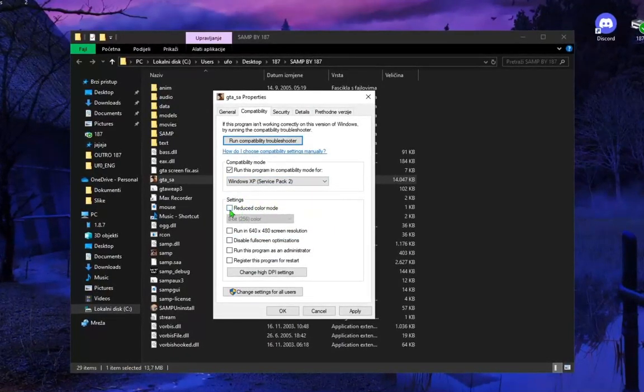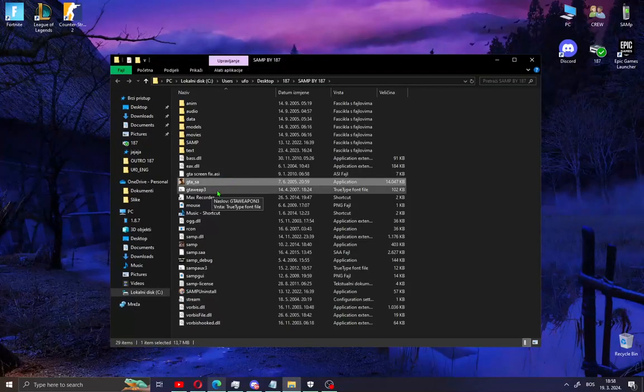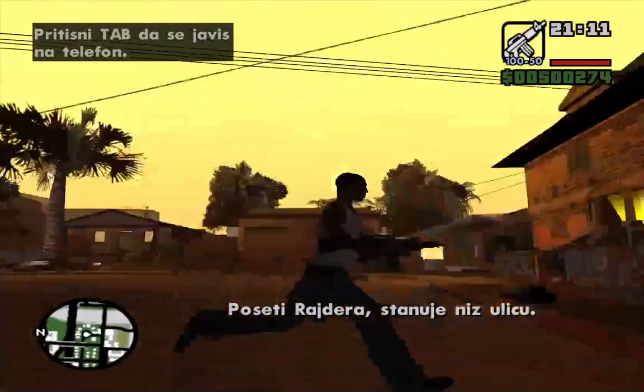Also go to Settings, check 'Reduce color mode,' and choose 8-bit. Click Apply and OK. Now open GTA San Andreas and see if your mouse is working. If it is, great — your mouse should work again.